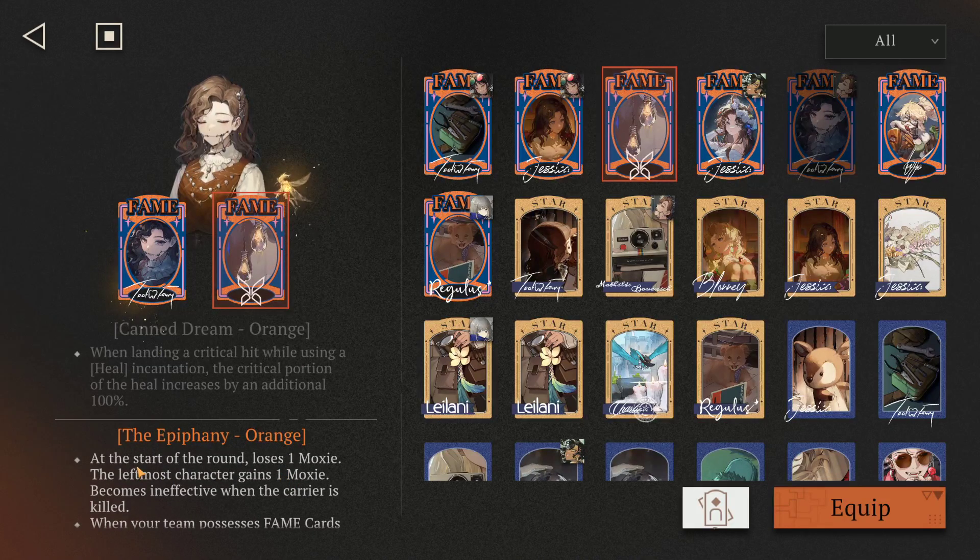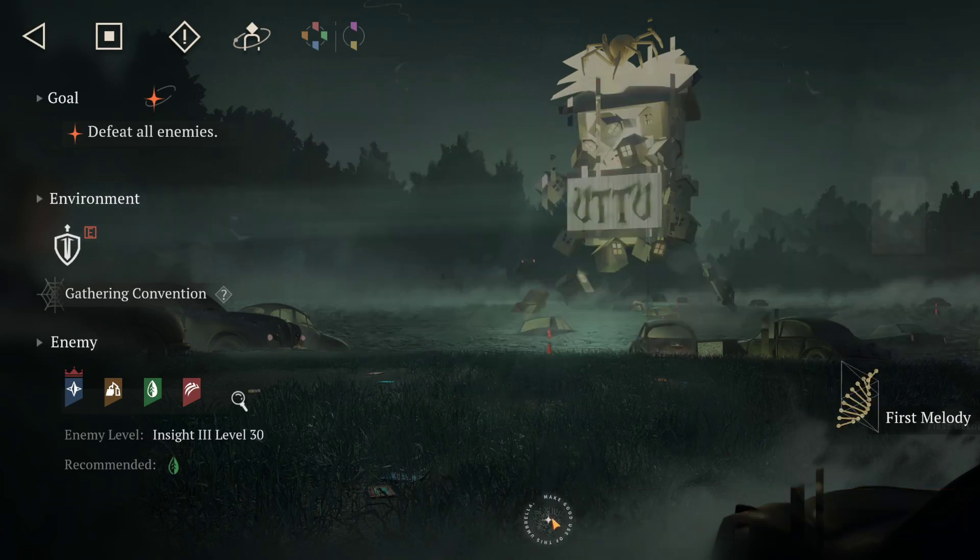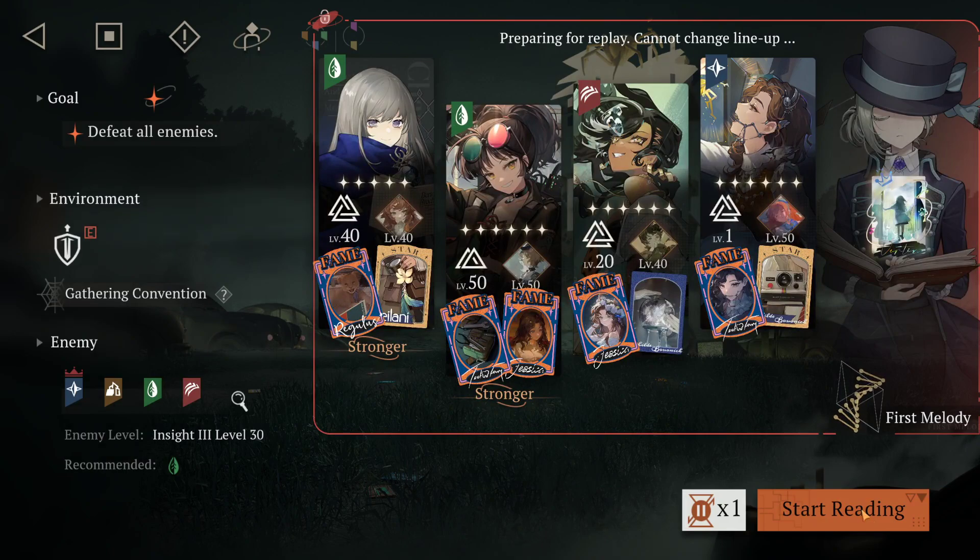In certain cases funneling moxie into the leftmost character might be good, however if B-corn already has, say, four moxie and I use one ability on her so at the start of the next round she gains one moxie — she's not going to gain the ultimate on that round, so you've got to wait one more round for her to use the ultimate. That's more or less the setup.